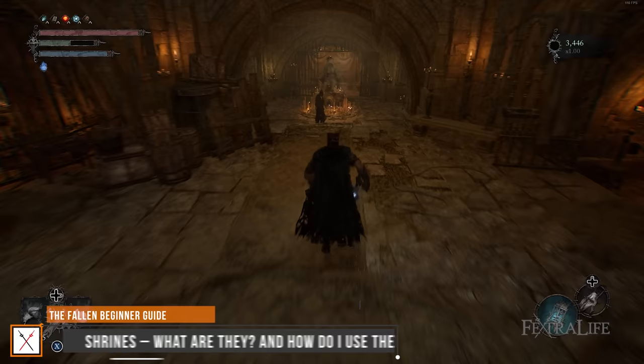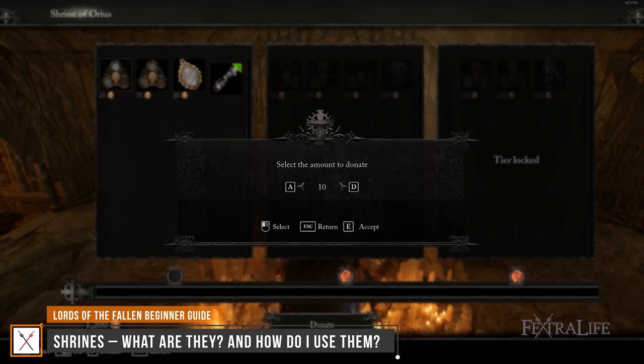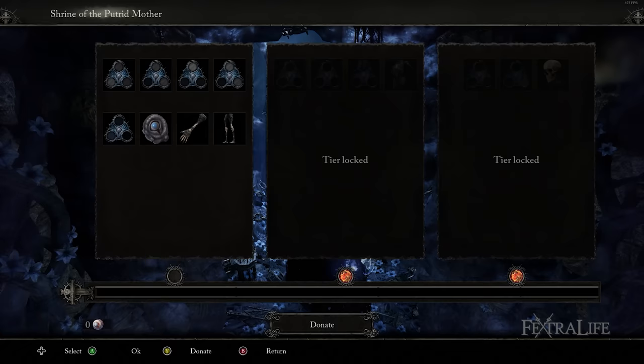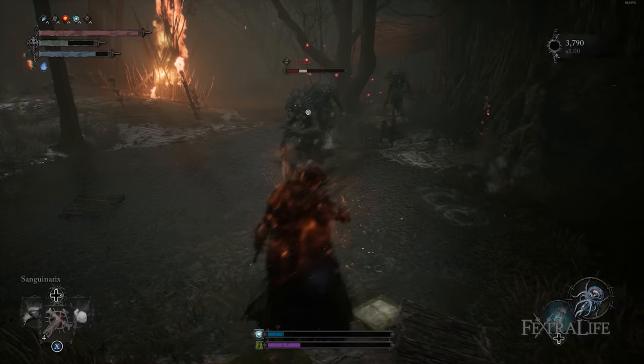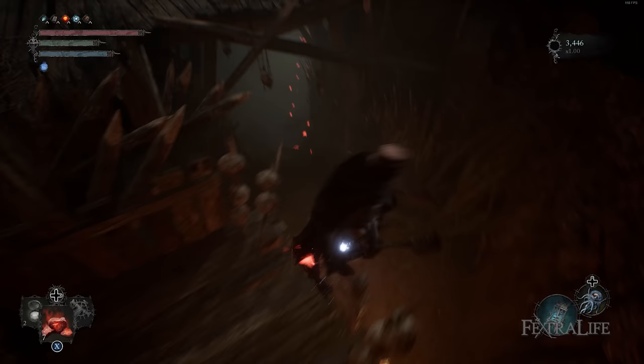Throughout Lords of the Fallen, you'll find three different shrines that you can interact with: the Umbral Shrine, Radiant Shrine, and Rogur Shrine. Players can acquire items from Tier 1 initially, but Tiers 2 and 3 will have to be unlocked through the cooperative donations of all online players. The Shrine of the Putrid Mother is located in the same room as Molhu in Skyrest Bridge, and provides the player items in exchange for plucked eyeballs. Plucked eyeballs can be obtained by revenging fallen lampbearers in other game worlds — you'll find red lamps throughout your game, and you can use Soulflay on them and follow the trail to defeat the enemy that killed another player.